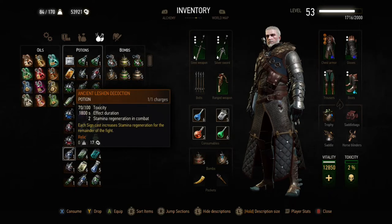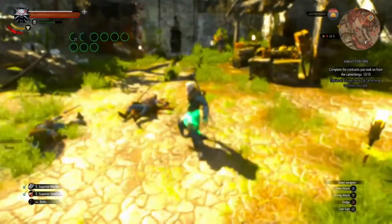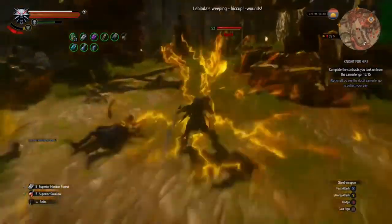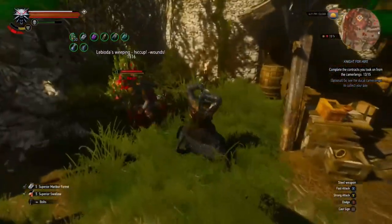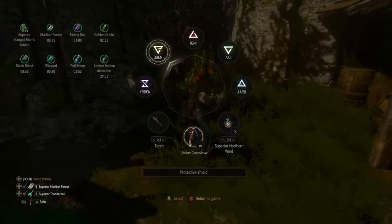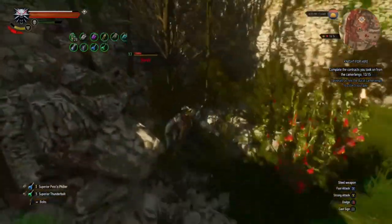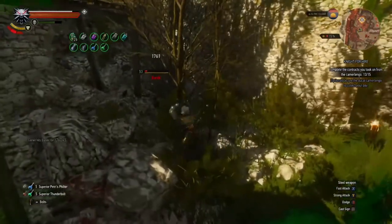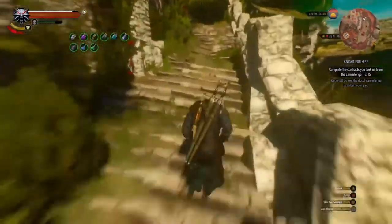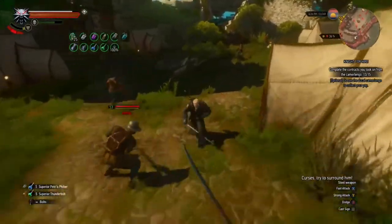For this build I'm using the Ancient Leshen Decoction because it helps counteract the low stamina regen that ursine armor has. It works well because every time you use Active Shield or Hard Sweep — both of which work with Ancient Leshen Decoction — it increases your stamina regeneration for the remainder of the fight. As long as your adrenaline stays at three points you can use any potions whenever they run out, so you get Thunderbolt and another 25% intensity from Superior Petri Filter.